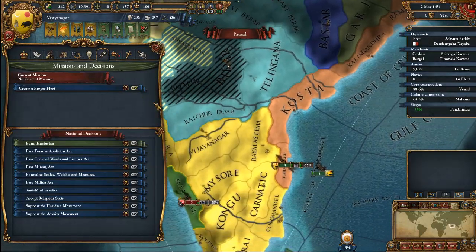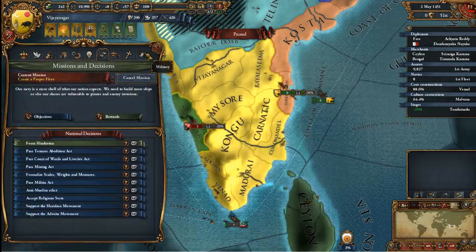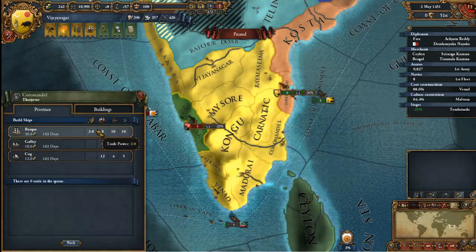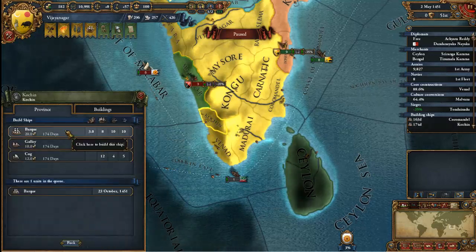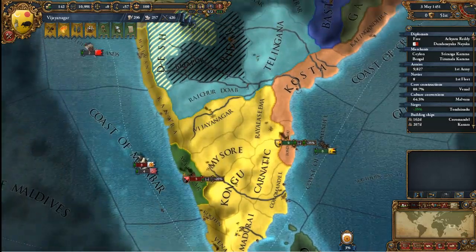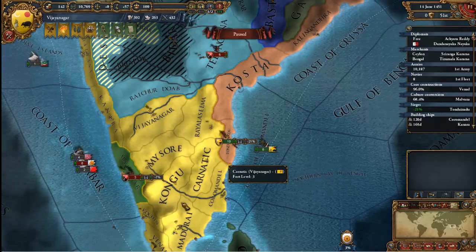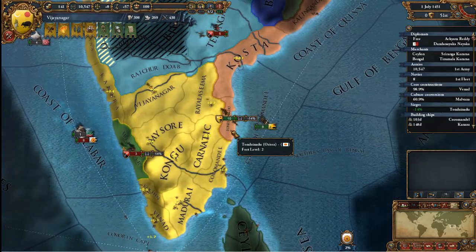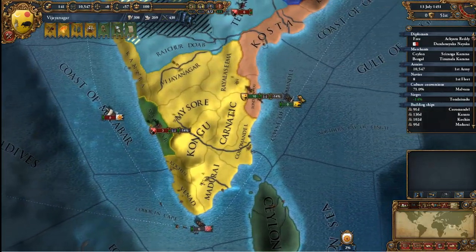We can create a proper fleet to increase some prestige. I'll go ahead and do that because we're already roughly halfway to having a proper fleet. Let's work on getting some barques, which are the most important ship type in my opinion. With ships, there are four different types — we don't have access to one of them yet because we are of a terrible technological standing. Orissa is currently kicking ass by having their stuff there — okay, it's part of my patrimony so I don't have to worry about them anymore.